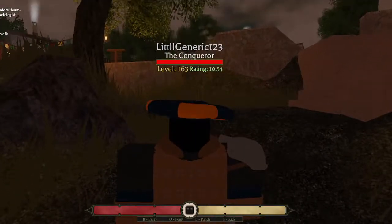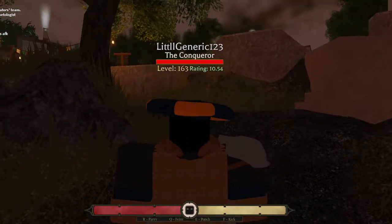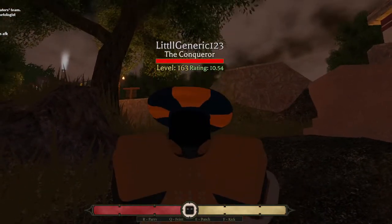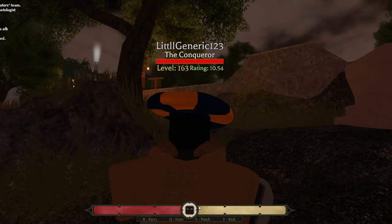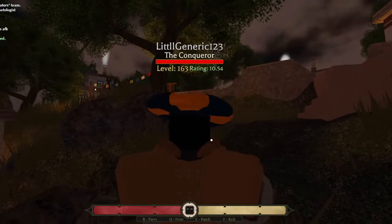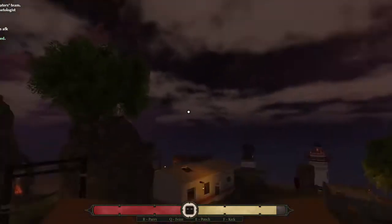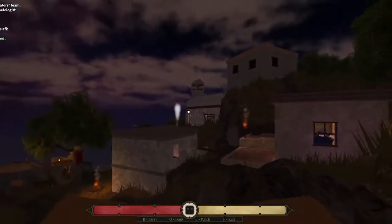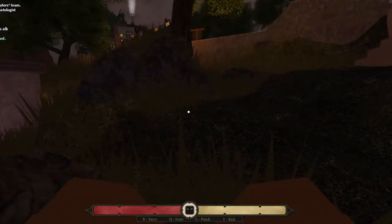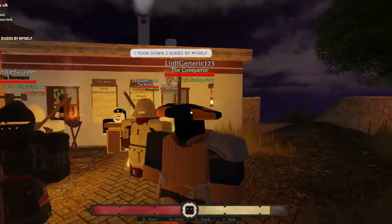One thing I cannot stress enough — when you aren't using your fists, watch your stamina. This little bar here: if that hits zero and you're blocking, they hit you and your weapon is going to go flying and hit the floor and you'll have to go pick it up. They're probably going to murder you by then, so watch your stamina.